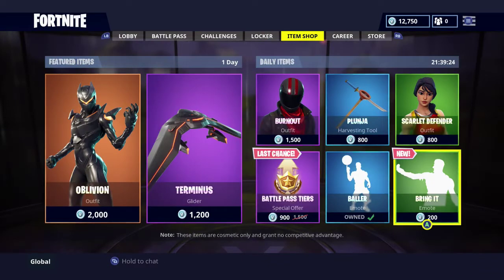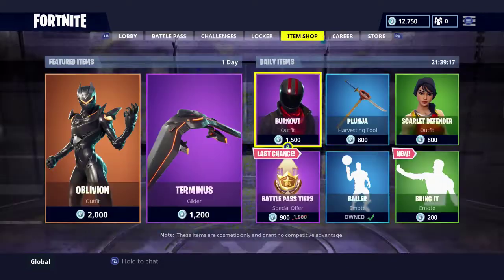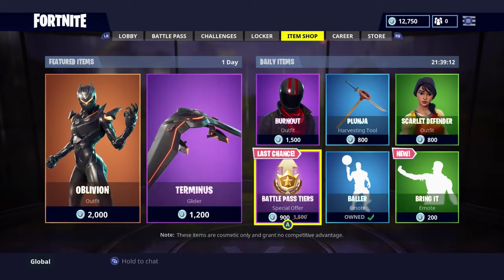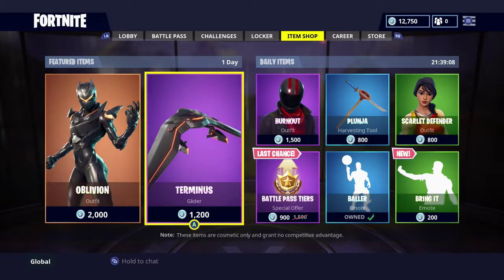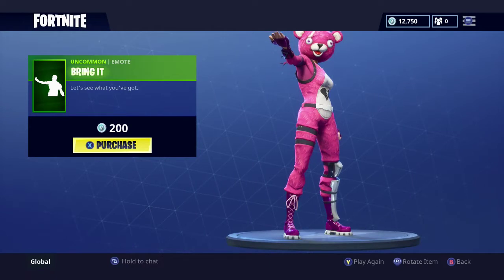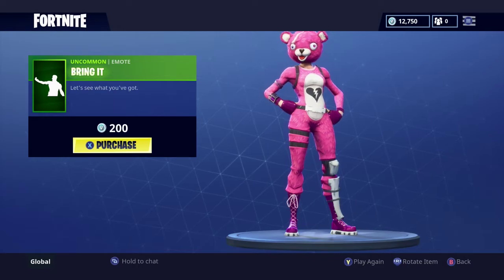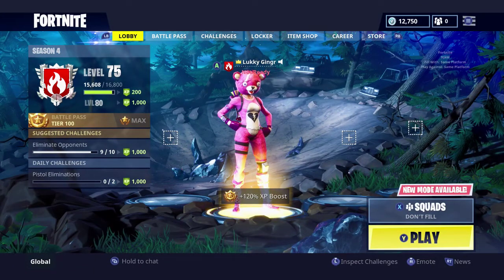And last but not least, we have Bring It for 200 V-bucks. Moving on to the best part of the video — I'm going to be choosing my favorite item out of today's items. My pick is Bring It at 200 V-bucks. If you're looking for something to purchase, this is going to be my suggestion to you.